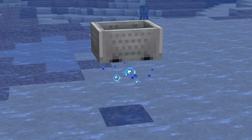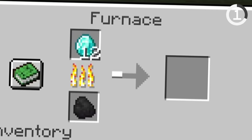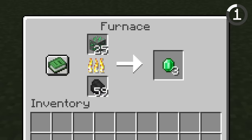From fishing in the nether to becoming immortal, here are 89 Minecraft things you didn't know existed. Raw iron and gold both have to be smelted in a furnace to make them usable, but did you know diamonds can be smelted too? You won't be getting diamond ingots, but you're actually able to smelt the ore variations to get the mineral. This works with emerald, redstone, and lapis ore as well.